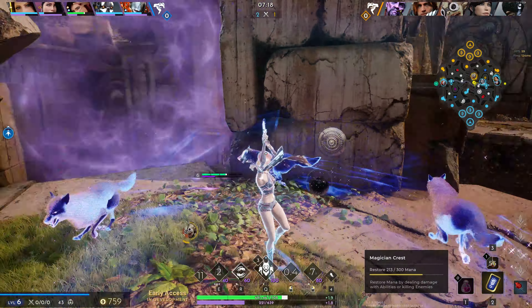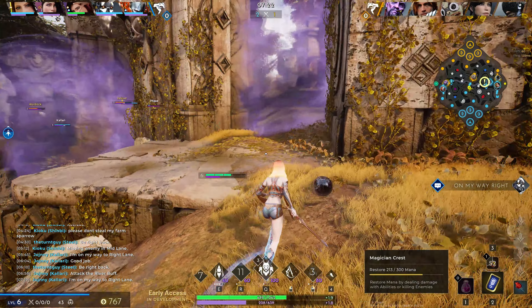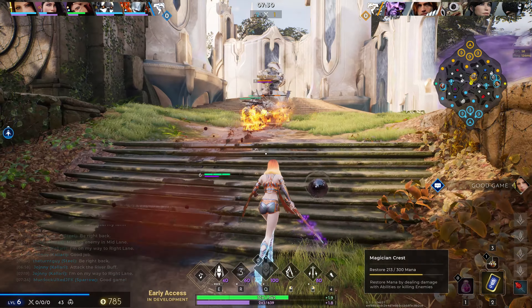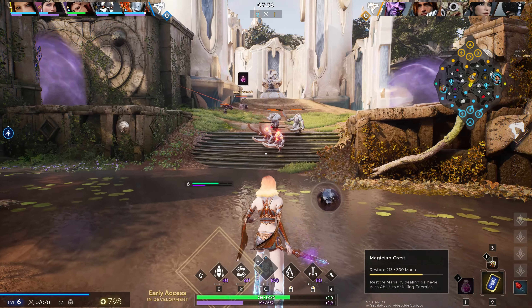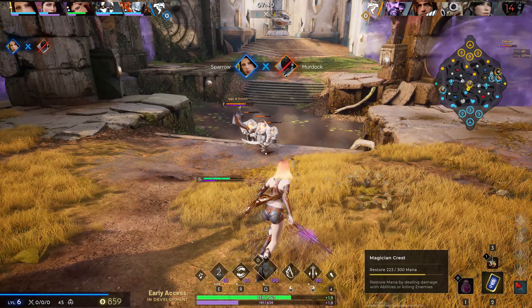Let's talk about river buffs. River buffs spawn in at 3 minutes on the left and right side of the middle lane, located here. After the initial 3-minute spawn, they respawn every 2 minutes — note that I mean every 2-minute mark, not 2 minutes after the kill. So if you time it right and kill a buff at 4 minutes and 59 seconds, the next buff will spawn a second later.